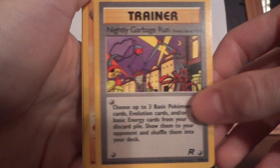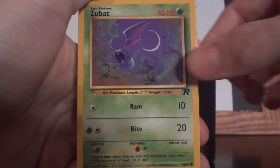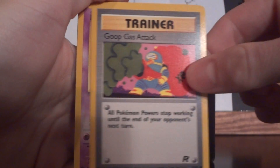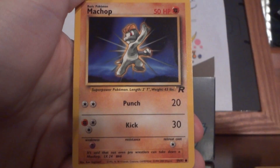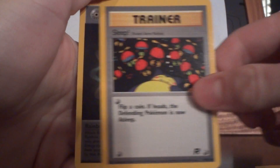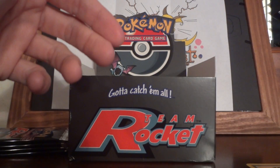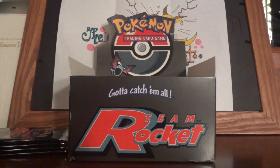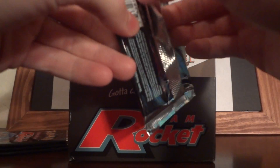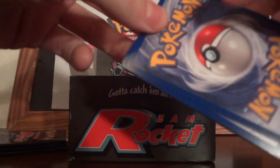Nightly Garbage Run, Dark Primeape, Digger, Zubat, Goop Gas Attack, Drowzee, Machop, Ekans, Mankey, Sleep, and Rainbow Energy. I hope I get one of those in holo form — I really like the holo energies in these sets. I wish they would bring them back... actually they did bring them back. Never mind. Noble Victories had that full art trainer, which is pretty freaking cool.